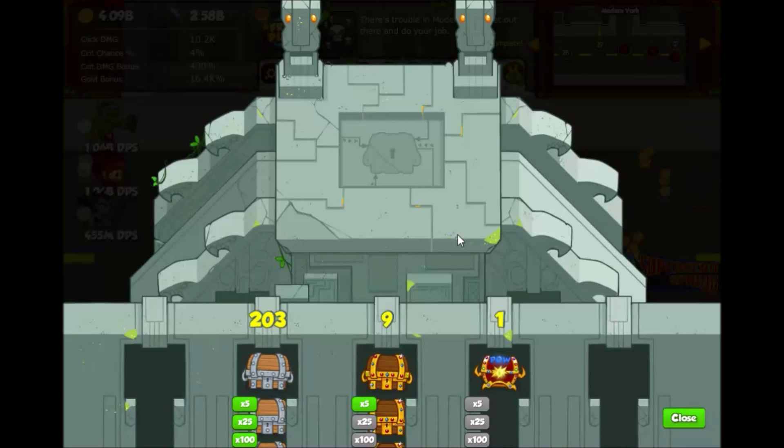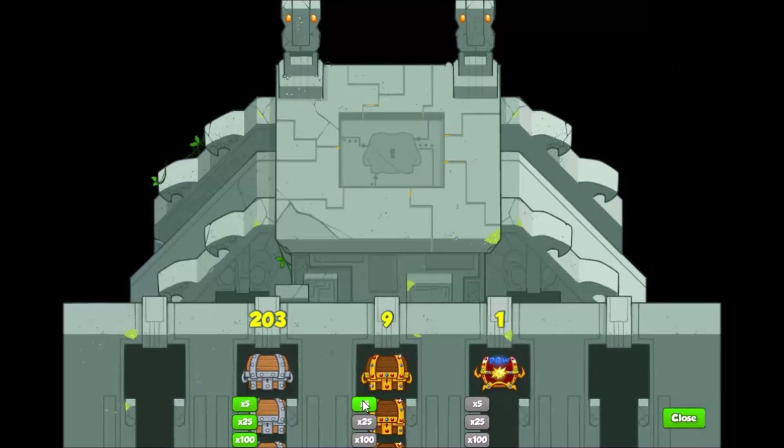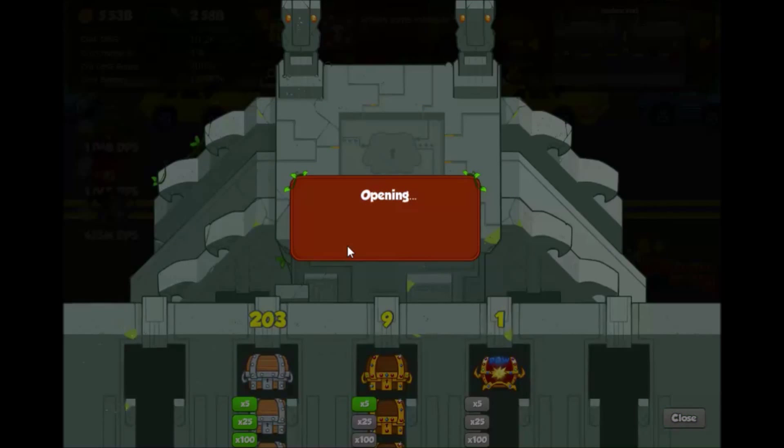Anyway, I digress — let's get back to the actual point we're here for, which is to open up these 10 bad boys. I'm going to leave the Superhero one last, and I'll probably have to open the last 4 one at a time because the 5, 25 and 100 button — the current way it is — you can't really go for 10, which is kind of a shame. Let's open the first 5 together because we can. Do I want to open them? God dang yes — I worked my ass off for these!